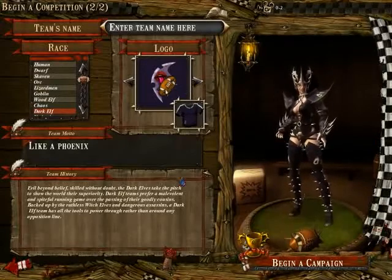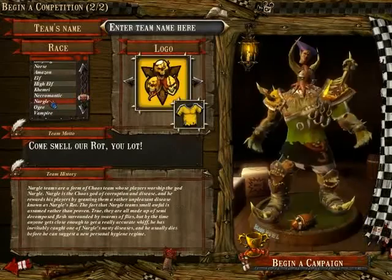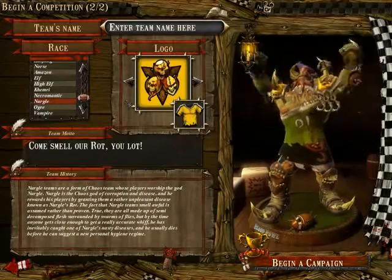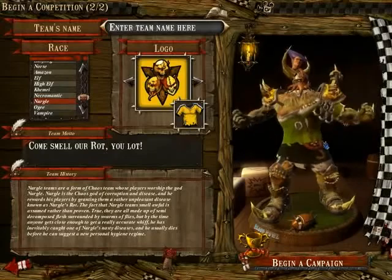So the Dark Elves won with 21 points. Behind them, with a rather impressive 18 points, is the Nurgle team. Oh yes! Those stinking rotters are going to get on the field again.